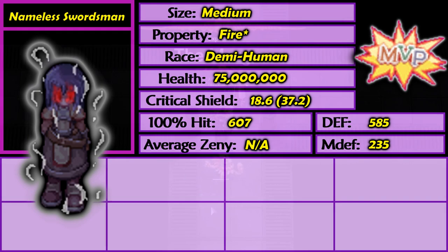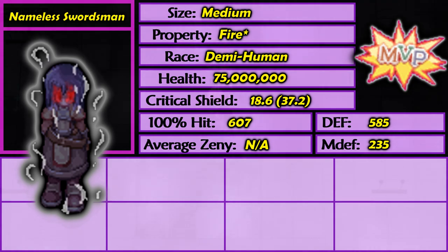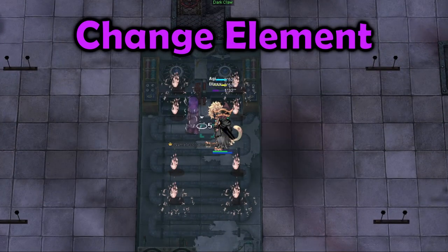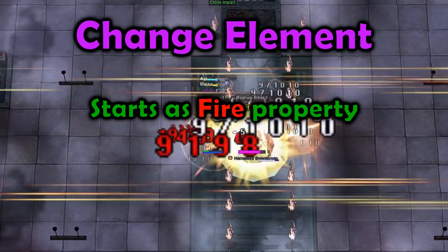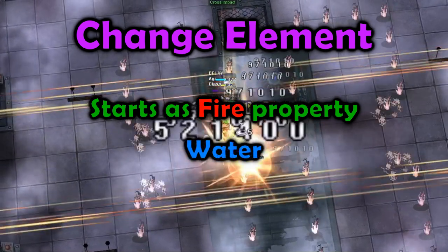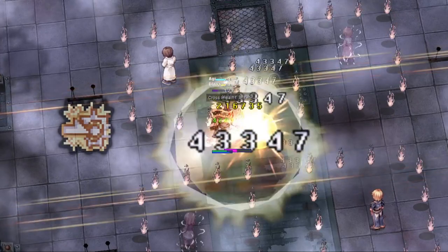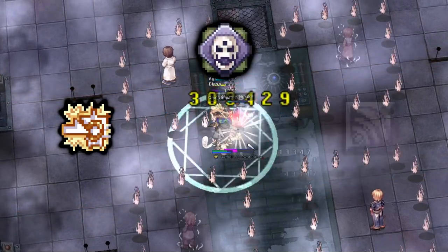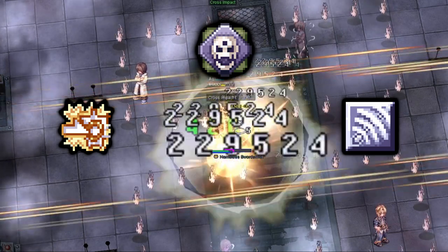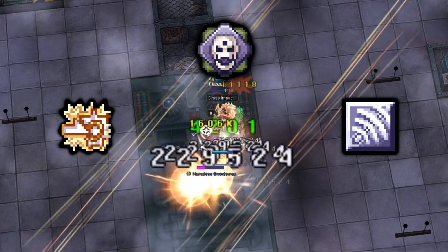Nameless Swordsman has 75 million HP and is the fire property. Beware that she casts Change Element — she starts as fire but will change to another property after a short amount of time. From my knowledge, she only changes to water, fire, earth, or wind properties. She also casts Magnum Break, Power Up, and Spiral Pierce. She deals quite a bit of damage, especially to non-tanks, so it's likely to get one shot if you are not wearing a decent amount of resistance.